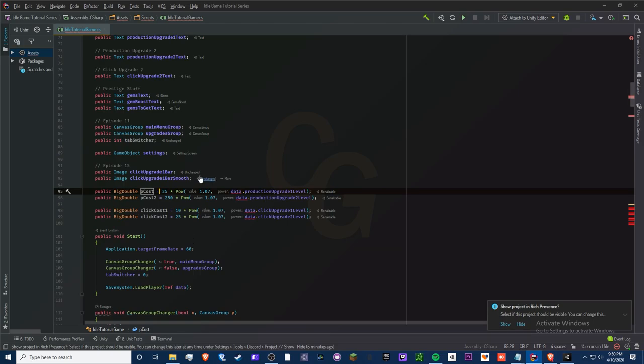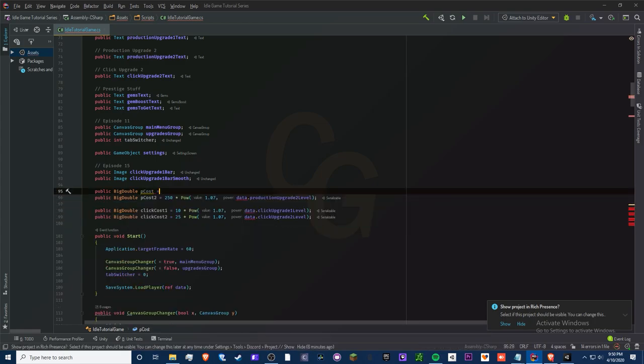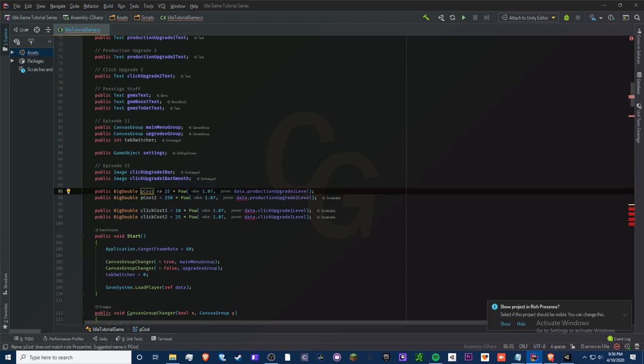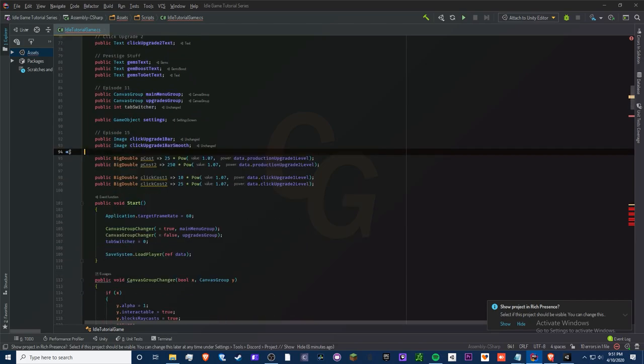To set variables outside of actual methods, you can use a get-return pattern — but a better way I just learned is to use an arrow expression. Make an arrow and paste the equation in, so 'peak costs' will always equal that equation. It's a single line instead of putting it in your Update method or using the full get-return syntax.